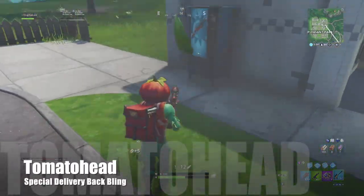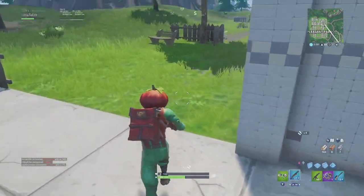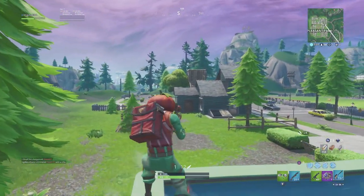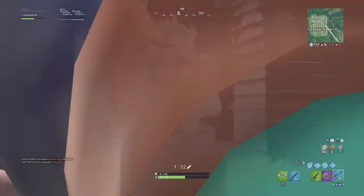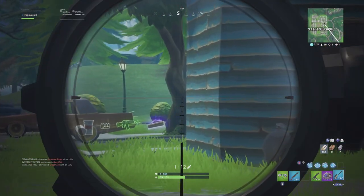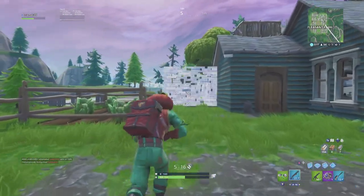Tomato Head is the first mascot to be released into Fortnite. We already have the Beef Boss and the Wacky Taco, but Tomato Head was actually the first one ever to be released, about a year ago. They did give him an edit style which is basically a tribal Tomato Head — it's pretty cool, they just cut his sleeve and you have tribal markings around him.